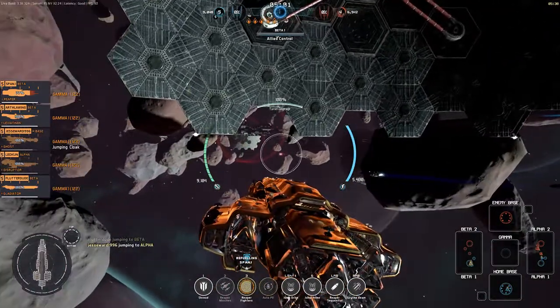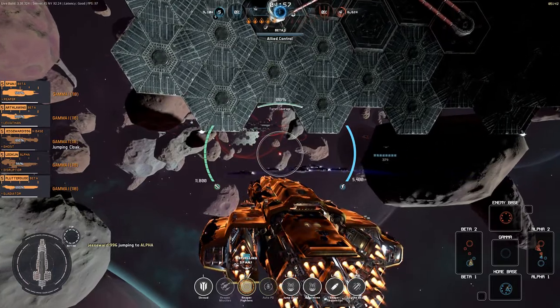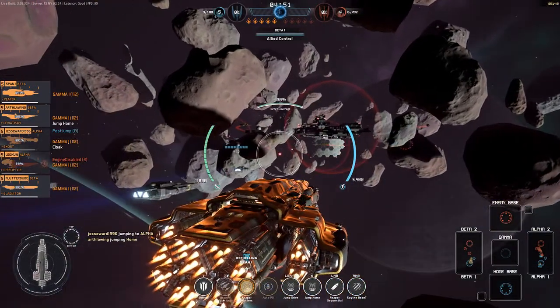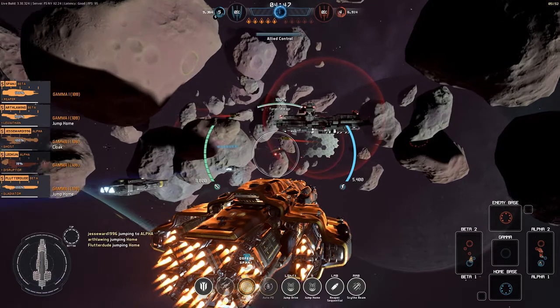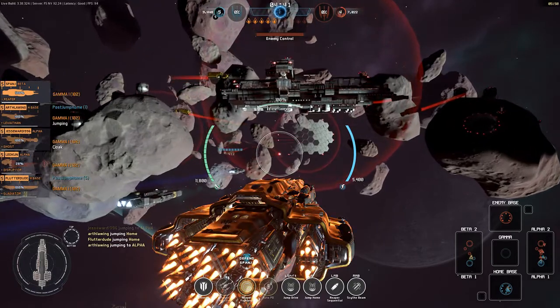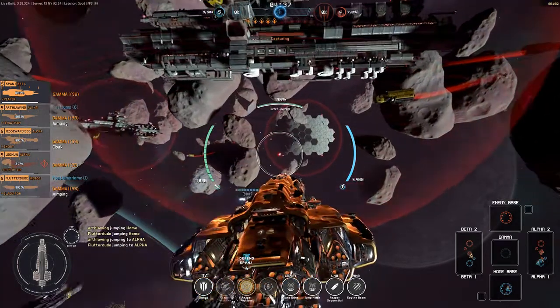Gamma is the centre bit on the map, and every now and again it comes online. If you can capture it, your team gets a massive boost to stats — attack, damage, speed, that sort of thing. It takes good teamwork to take it — both teams threw everything at Gamma. Fortunately my team were a little bit better. We didn't actually lose a ship in that fight whereas they definitely lost their Reaper.